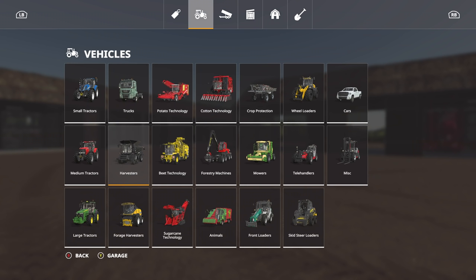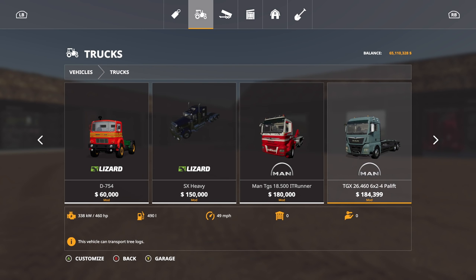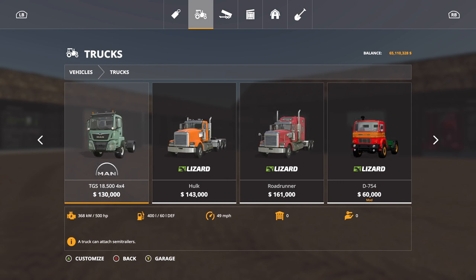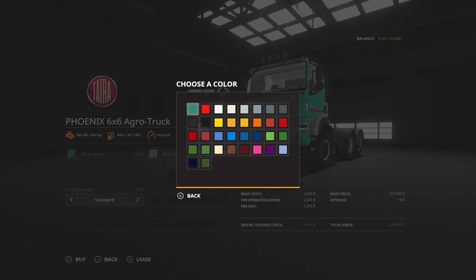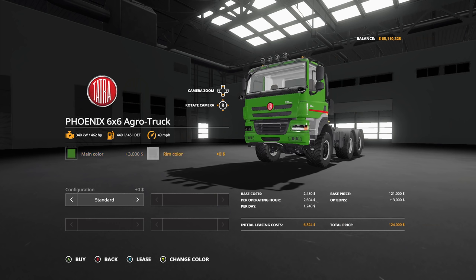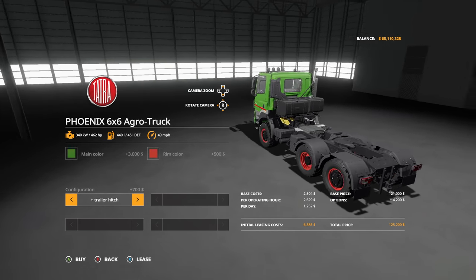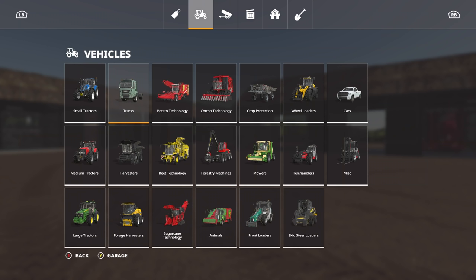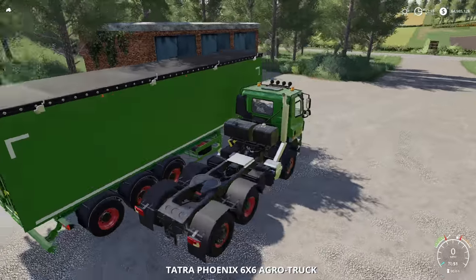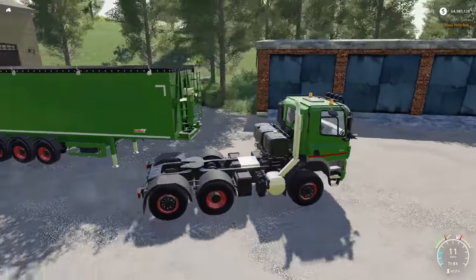Now we need a truck. We've used the MAN truck on here quite a few times and I've got to be honest — I hate having to take turns with that MAN truck because the cab just goes off to the side and goes crazy. So I think what we're gonna do is go down here — here's that configuration — trailer hitch. Look at that, it looks like it's supposed to be a Fendt! Purchase that, yes please. Check it out — not too bad. This is going to take our grain from point A to point B very well.